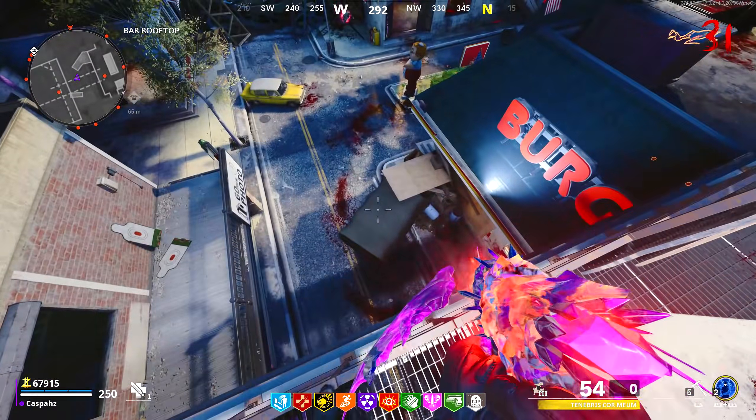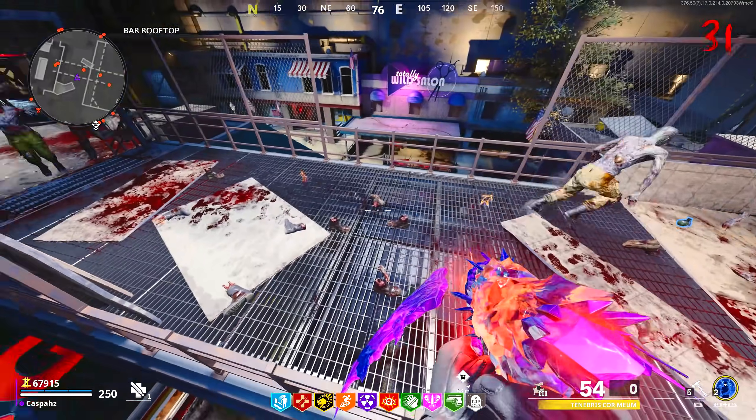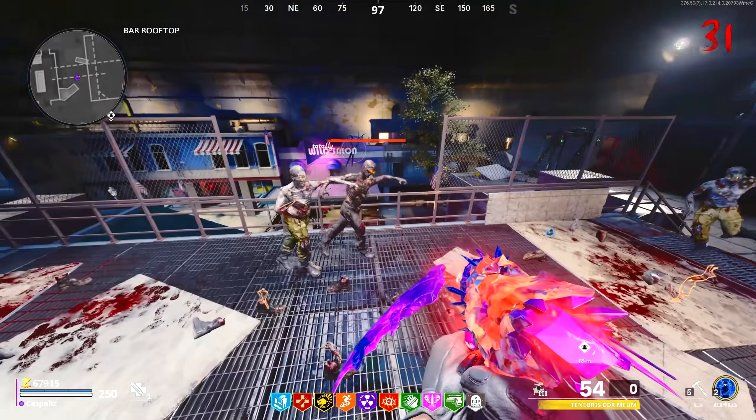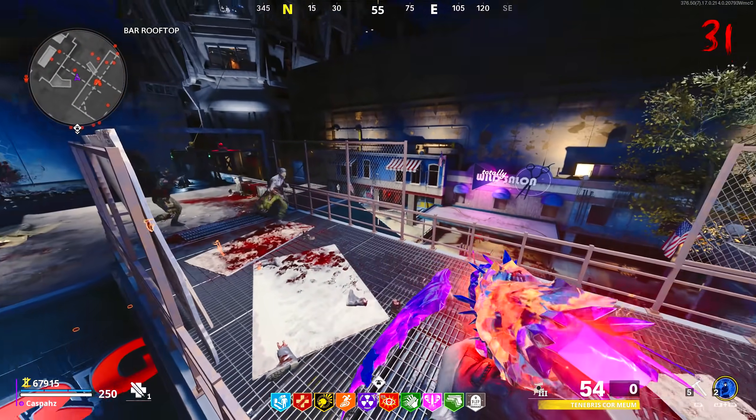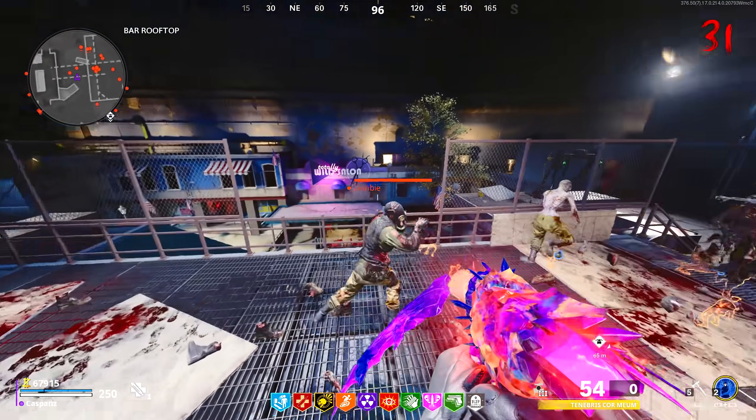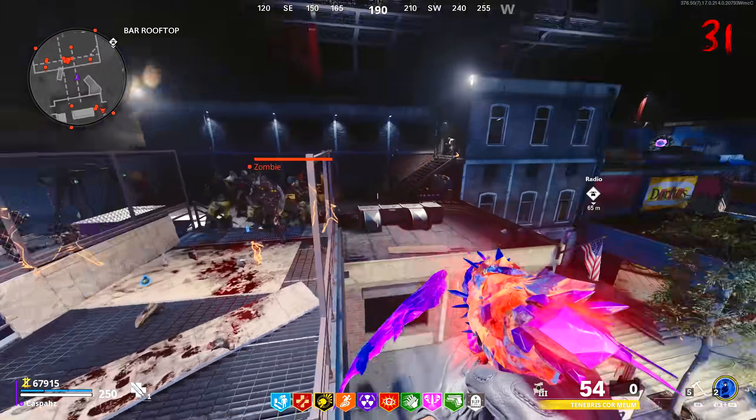This is definitely the easiest glitch that has ever been out in Cold War Zombies. All you need to do is make your way over to the bar rooftop, make your way over to this walkway and jump on this railing. All of the zombies will pile up at the start of the walkway, and you can also do this on the opposite railing as well and they will pile up on the other side.